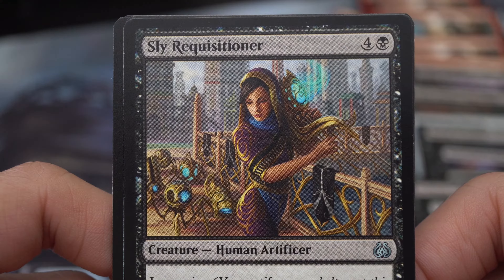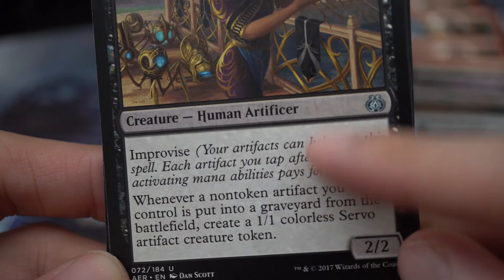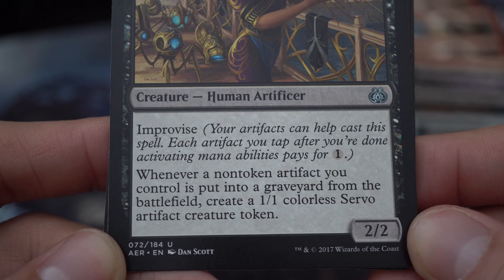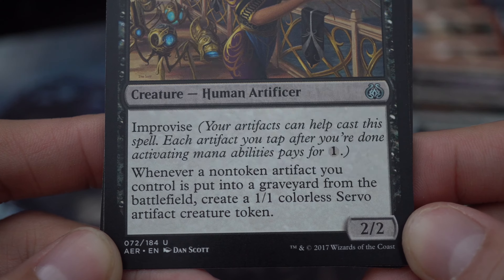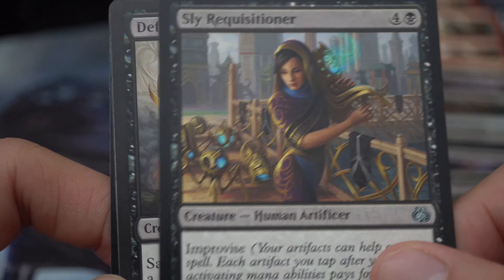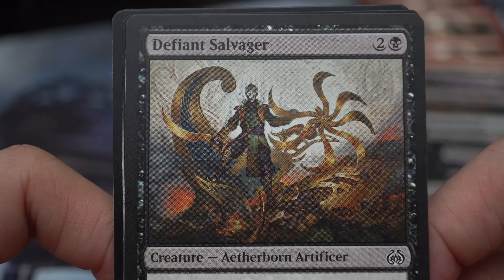Sly Requisitioner — four and a black creature, human artificer. Improvise — which is a very good mechanic, but I didn't have many artifacts so I couldn't make use of it well. Whenever a non-token artifact you control is put into the graveyard from the battlefield, create a 1/1 colorless servo artifact creature token. 2/2. A card like this would be very good to keep up on value, but it was hard for me to get the mid-game going.